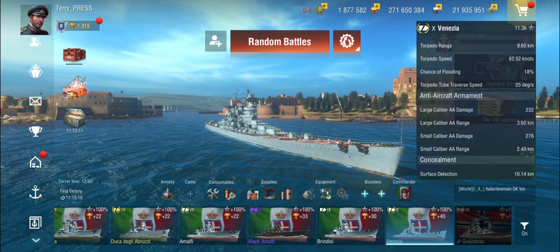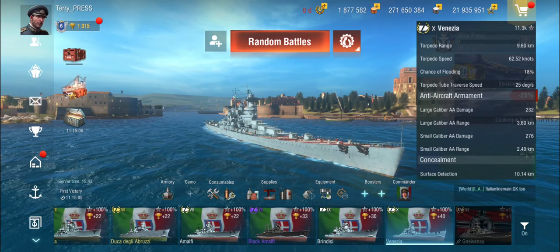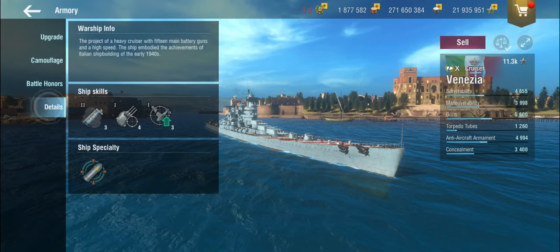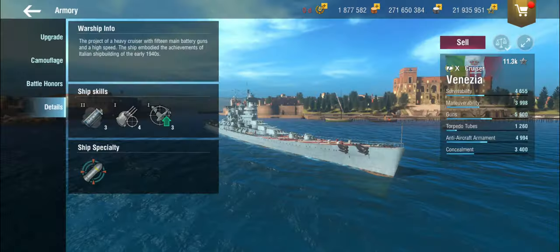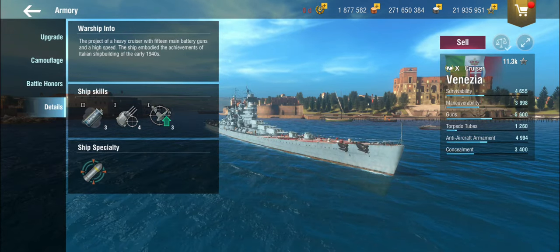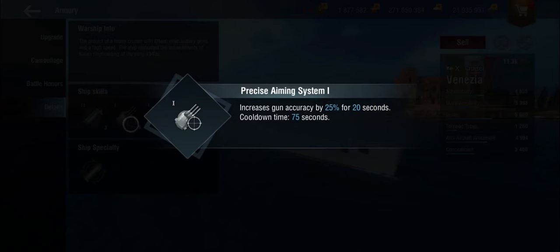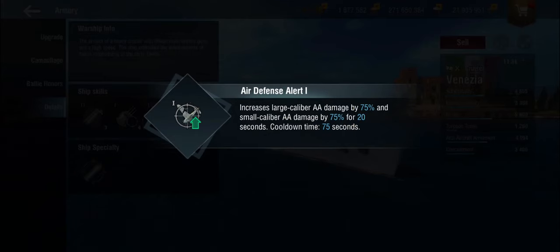The surface detection of 10 kilometers is a bit on the meh side, which means that in combination with the poor armor and everything, you have to be careful in this ship. She gets fuel smokes — level two fuel smokes that last for 15 seconds. As is traditional with fuel smokes, you can take them with you at full speed, which on this ship is a reasonable amount. She also gets Precise Aim and Air Defense Alert 1, making her actually a pretty good support ship for that sort of thing.